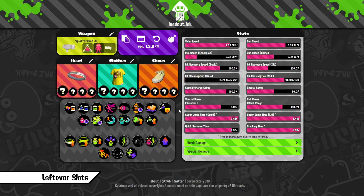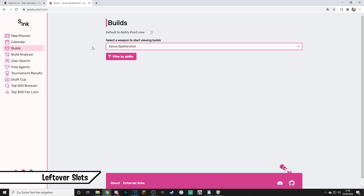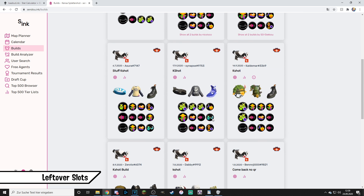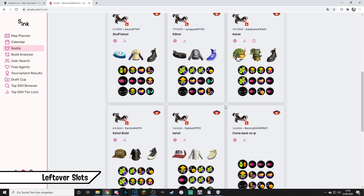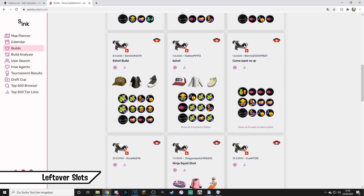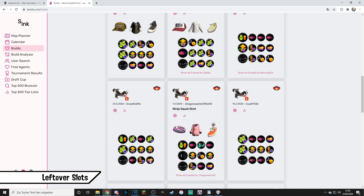Before I get to every ability separately, I want to point out a few abilities which are perfect to use for leftover slots, since these grant you major benefits just by applying one: namely Quick Super Jump, Bomb Defense Up, Ink Resistance Up, Special Saver, and sometimes Ink Recovery Up. Looking at the Kensa Splattershot builds, almost everyone used at least 3 of those 5 abilities in their builds. When you start creating your own builds, it's a good way to start with them since the unique benefits you get are almost always worth it considering they only take up one subslot.